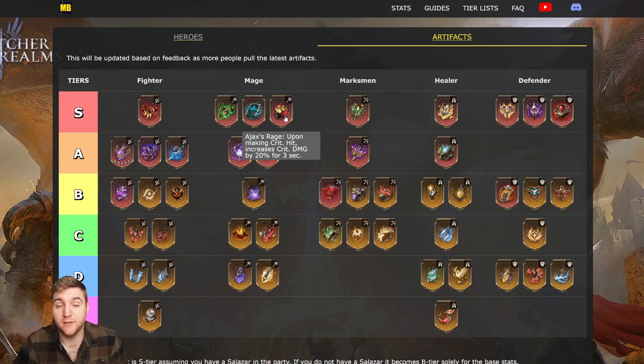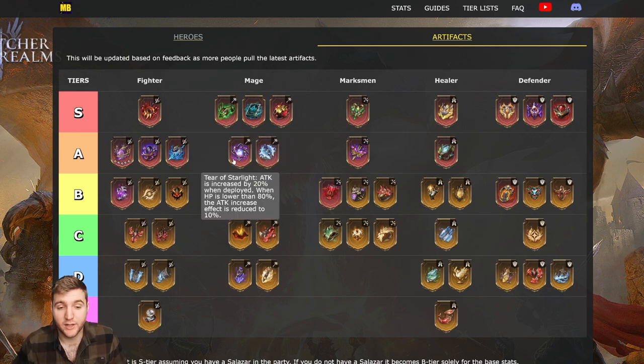The third S-tier mage artifact is Ajax's Rage — upon making a critical hit, increases crit damage by 20% for three seconds. Since your crit rate should be basically 100%, you should have this benefit up all the time. This is fantastic mainly for single-target nuking heroes like Nocturne or Carmet, but you can absolutely use it on AoE mages as well. I would rate Skull of Desecration over Ajax's Rage for AoE mages. At A-tier we have Tear of Starlight: attack is increased by 20% when deployed, but reduced to 10% when HP drops below 80%.